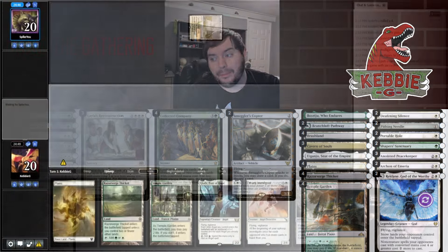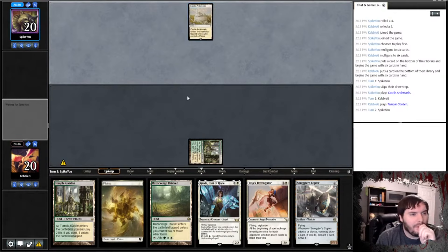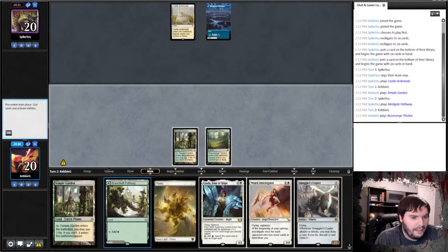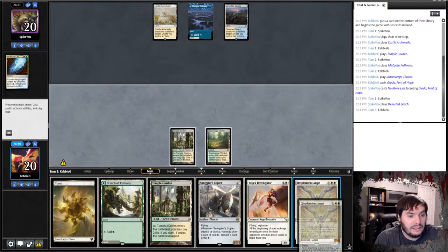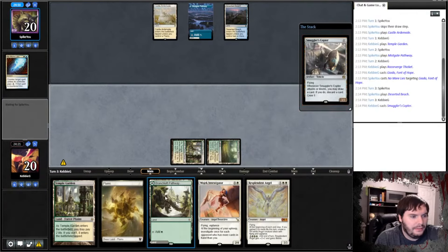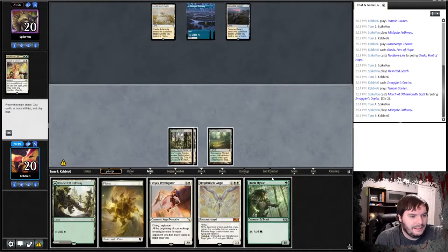Game one starts. Castle passes, Temple Garden, play that tapped, say go. Hassle — that means it's either humans or control. It looks like control. Opponent plays Deserted Beach. We'll play a Splendid Angel. The question is how I want to pivot this turn — I think I need to bait whatever he has. I'll play the Copter to bait anything, then play Temple Garden and ship the turn.